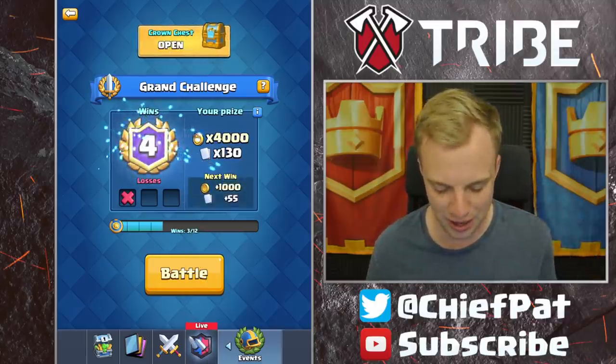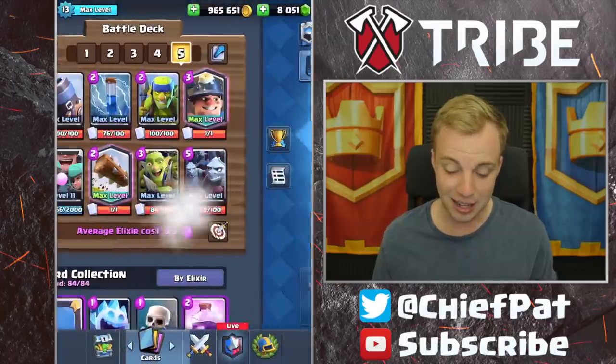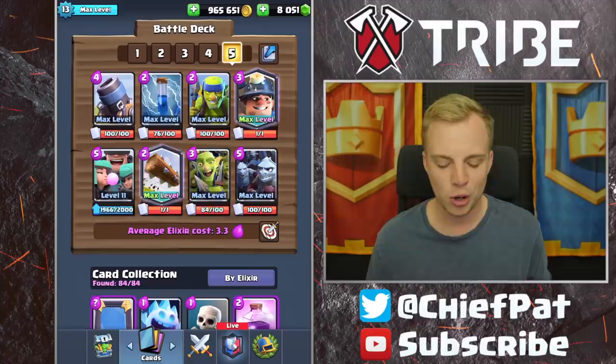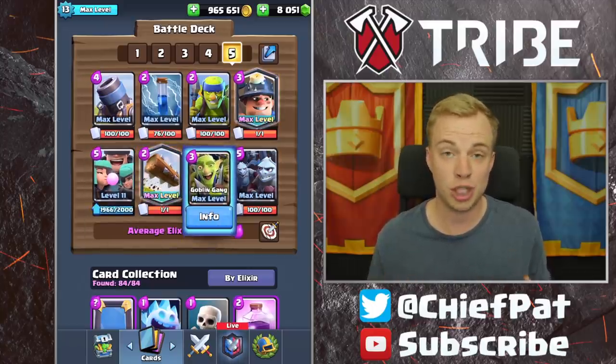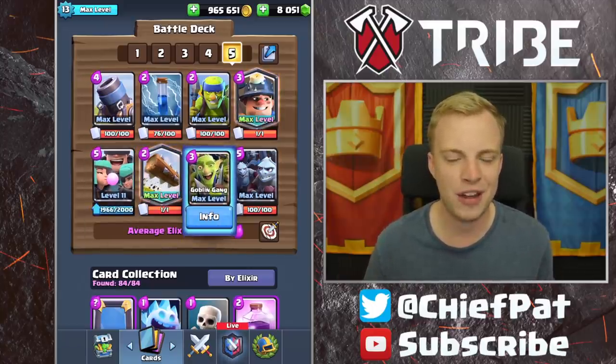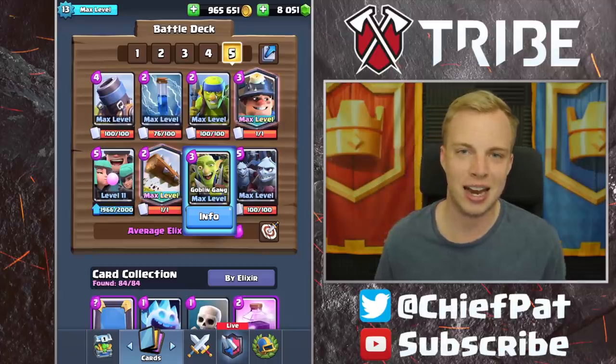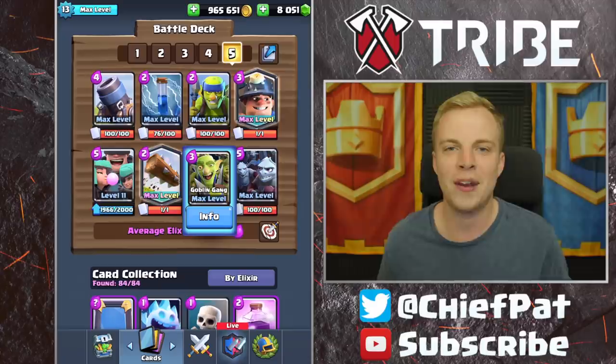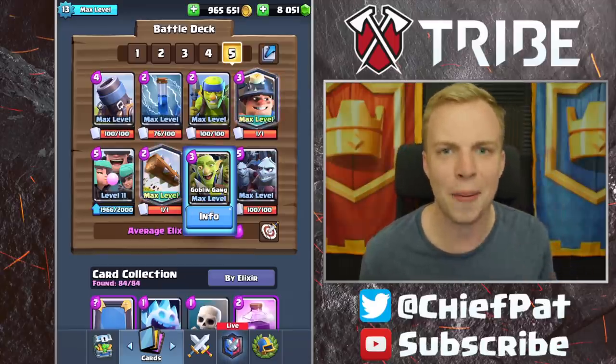And once again, guys, make sure you're washing your hands after every single battle. Make sure you're getting that crown chest done — and there's a reason that this deck is so good. You can throw in the Hog Rider as well if you want to use that instead of the Miner. Really cheap chip damage on top of an epic amount of defense should mean you pick up a couple of wins inside of Clash Royale. Let me know what you guys think about this deck in the comments section below. That's going to do it for this one — until next time, I will see you guys later. Peace out.